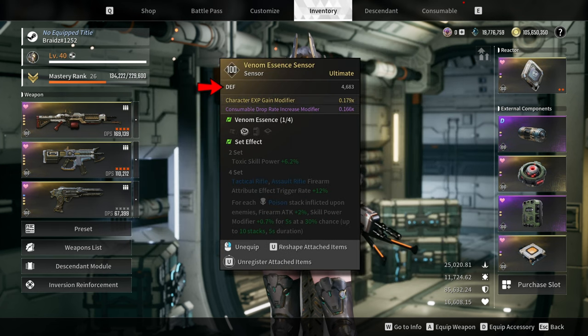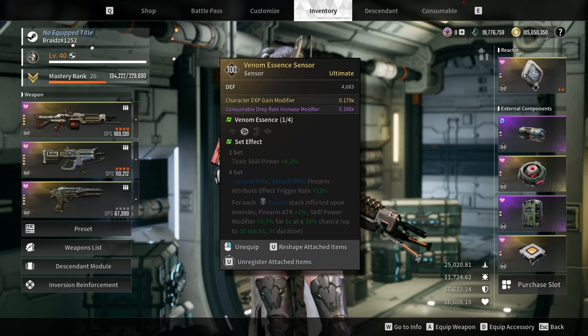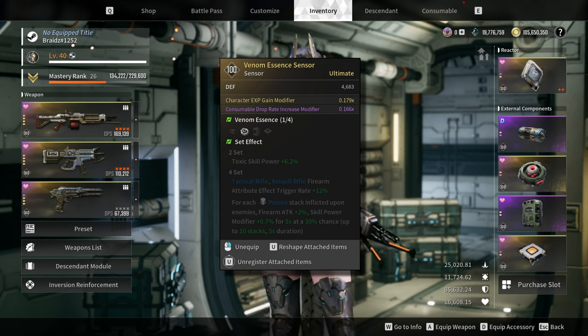For the sensor, prioritize defense and consumable drop rate increase modifier. For the last option you can pick whatever you want. If you are trying to level up a descendant, then go for a character XP gain modifier.